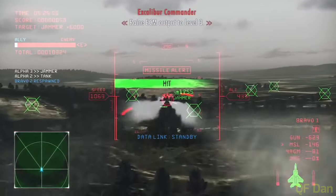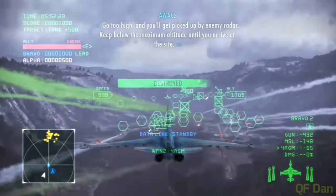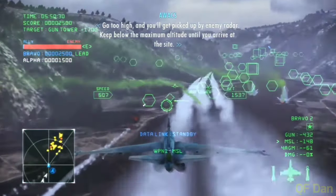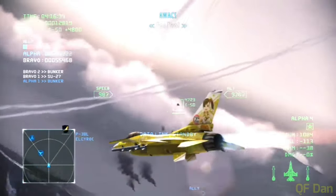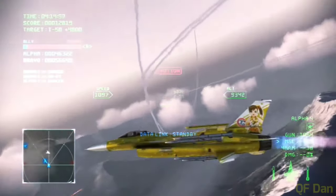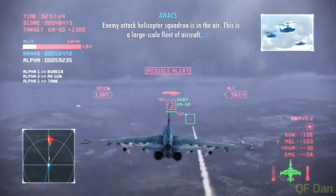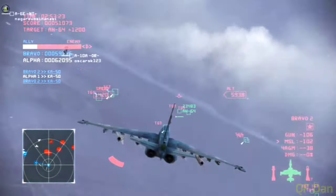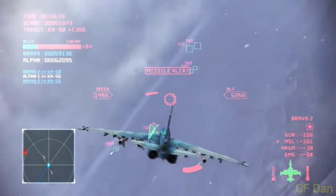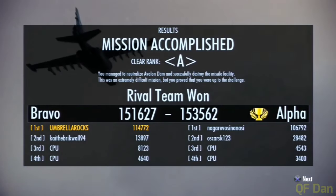First up is Game Mode. There are a variety of modes to choose from that make up for great replayability. The first is Co-op, where you work with your teammates to battle against a rival team. Your mission is to destroy enemies and score more points than your rivals when the timer runs out. It requires lots of strategy within the team — telling each other where to attack, where to spread out, and where to defend. Your score is based on whether you win or lose and how many targets you destroy.